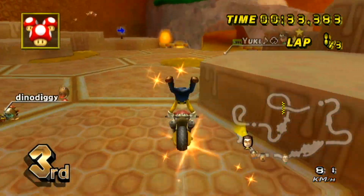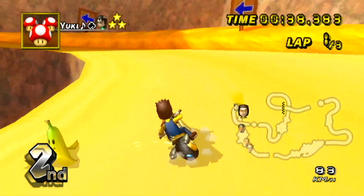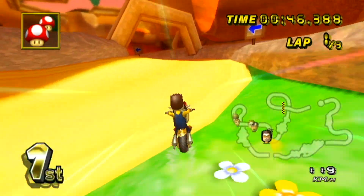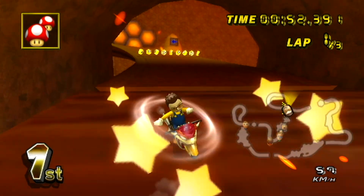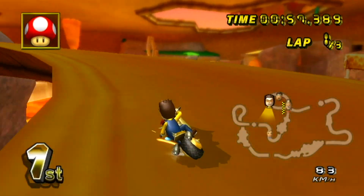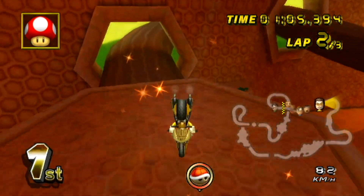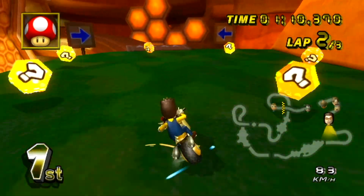I haven't time trialed this track at all, so this could be a bit problematic. A shroom here — actually it probably would have been better to trick on the first ramp. Sometimes these ramps don't like to trick for some reason, even though I spammed the trick button. Oh, what happened to that person? Did I like bump them off or something? As much as that's good for me I feel a bit bad. I didn't mean to. Oh well.